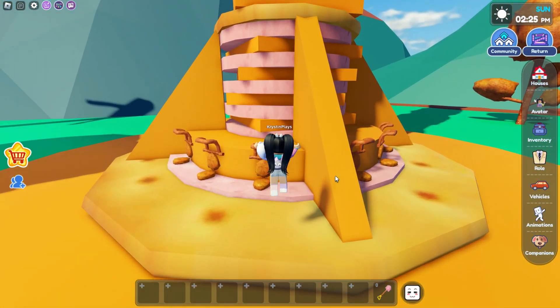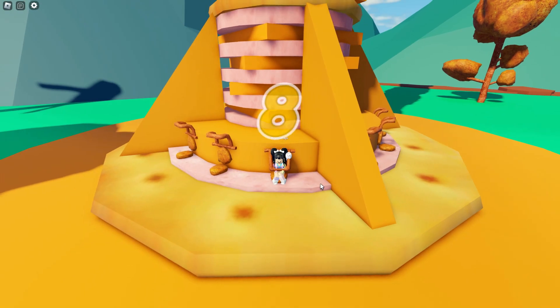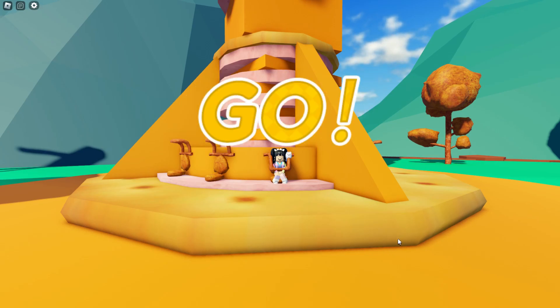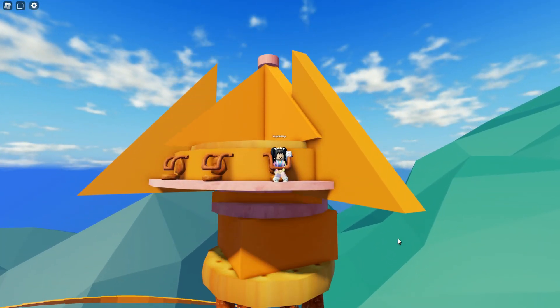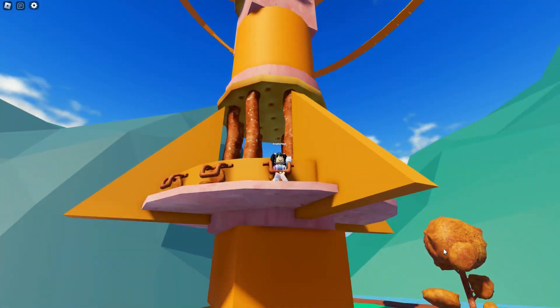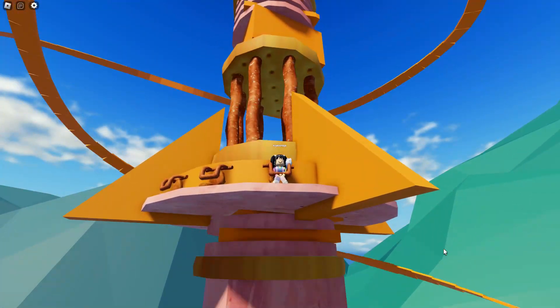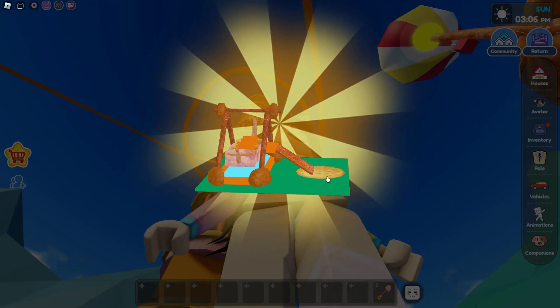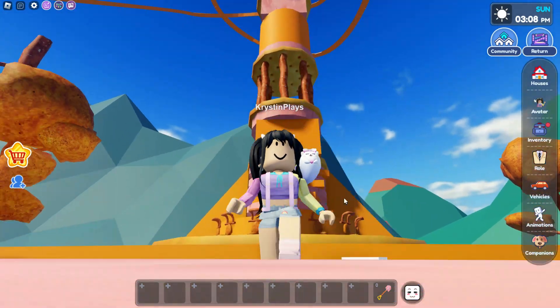This one's easy — we're just going to need to ride this at the carnival. Once it finishes, we'll get the next item. Now let's unbox our next miniature. That one was super easy.